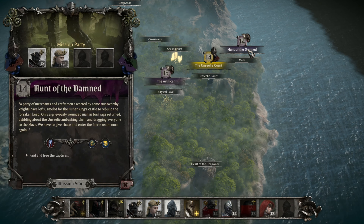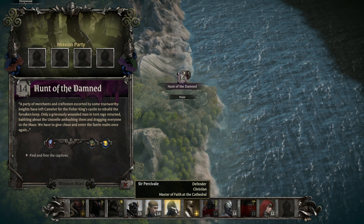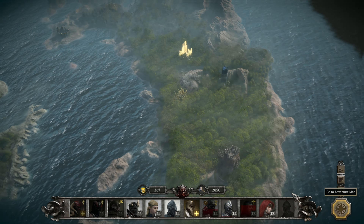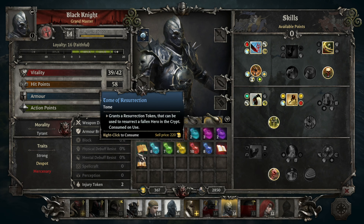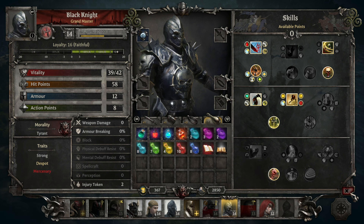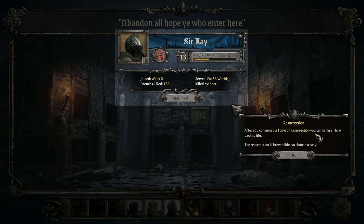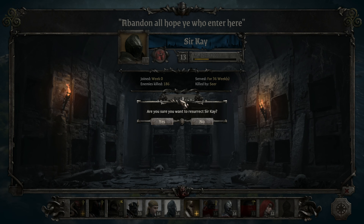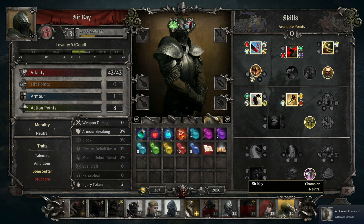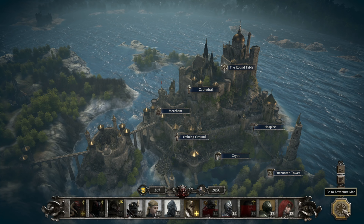What's my next mission? Hunt of the Damned — a party of merchants and craftsmen escorted by some trustworthy knights have left Camelot for the Fisher King's castle to rebuild the Forsaken Keep. Only a grievously wounded man in torn rags returned, babbling about the unseelie ambushing them and dragging everyone to the maze. I need to get Balin out of training. First thing I should do — I have this resurrection token that can be used to resurrect a fallen hero in the crypt. After you consume the Tomb of Resurrection you can bring a hero back — it's irreversible. I want him back. That's so cool — I think that's a worthy bring back.